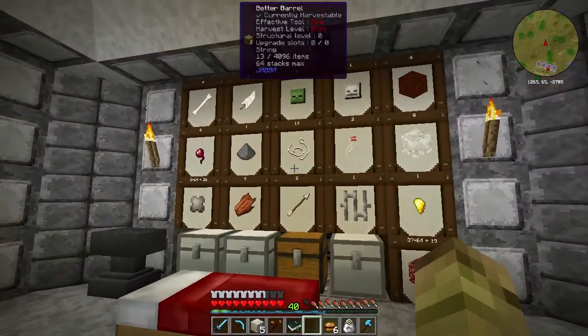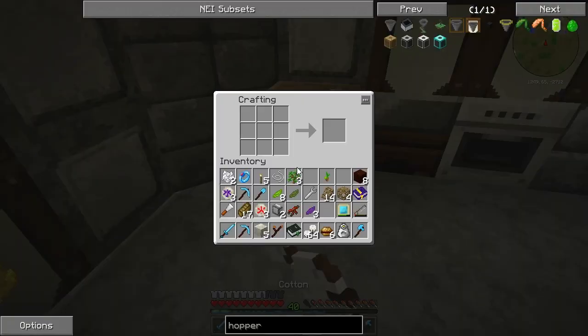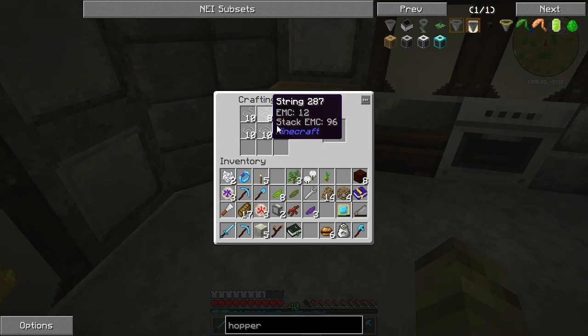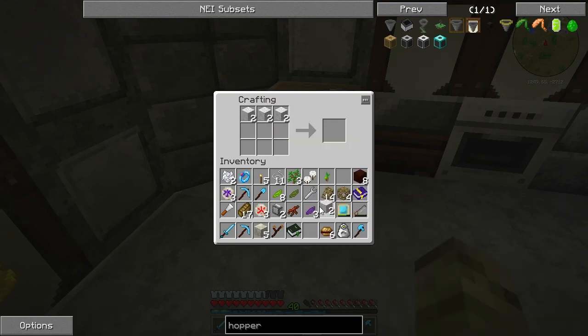So let me have a look at that now. We'll go and grab some cotton and convert that over into string. There we go - I always get the recipe slightly wrong. Let's grab all that and turn it into wool. There we go - let's grab all that wool. We need a bit of carpet. There we go, a bit of carpet.